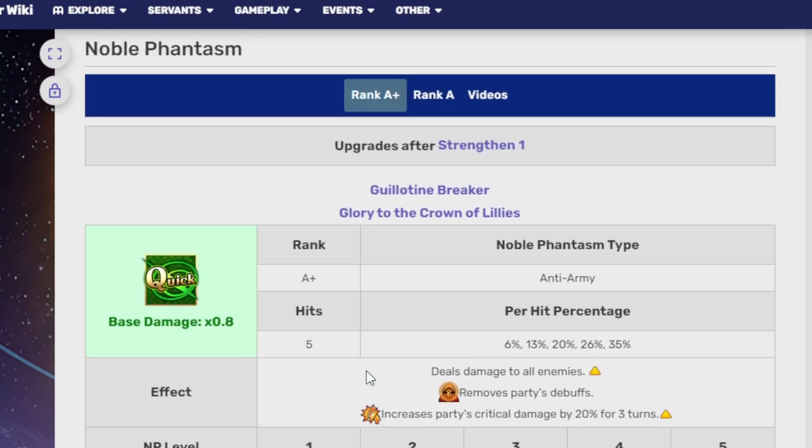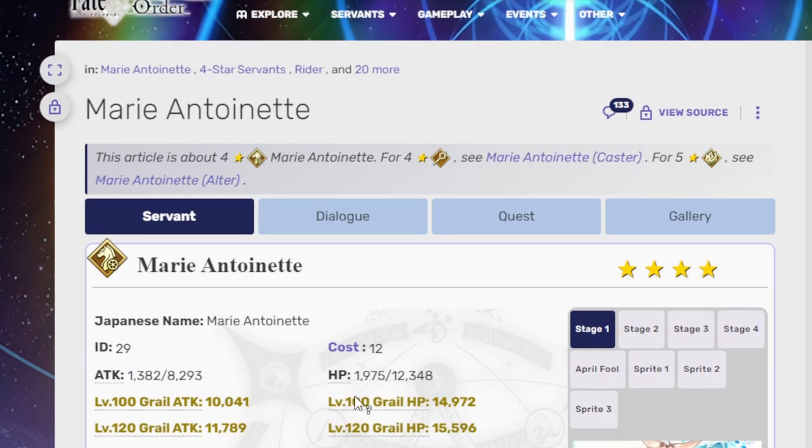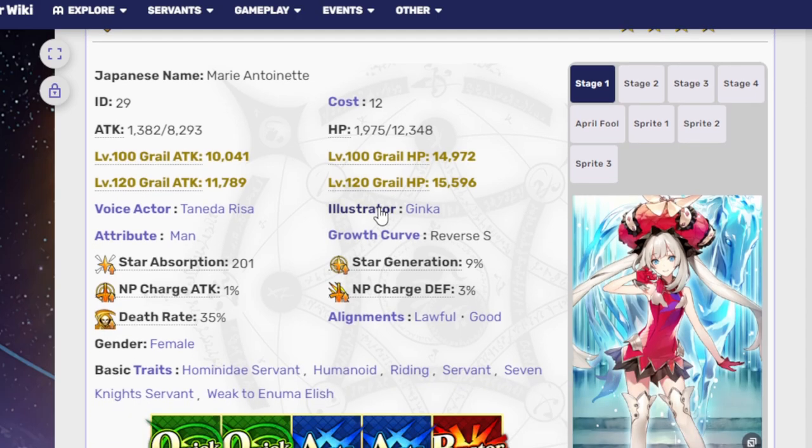Her overcharge effect heals the party — 1,000 HP at 100%, 1,500 at 200%, scaling up to 500 more per tier. Is Marie Antoinette Rider good? Honestly I don't know, mostly because I'm unfamiliar with her — I only got her this year and haven't had the chance to test her on any farming runs. Feel free to mention her benefits in the comment section, because I feel like she needs more buffs to keep up with other AoE Quick units for looping.